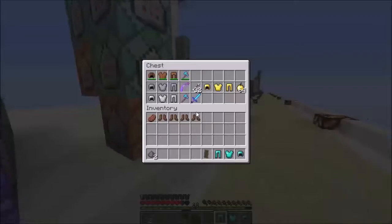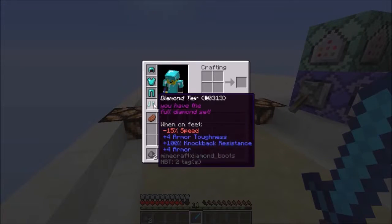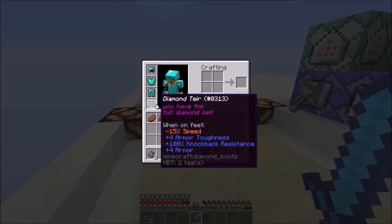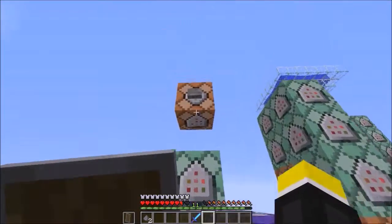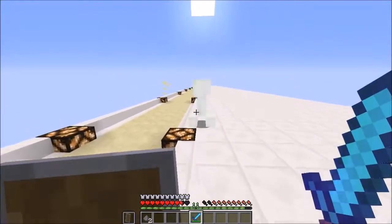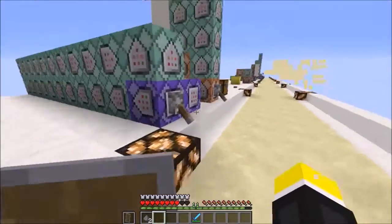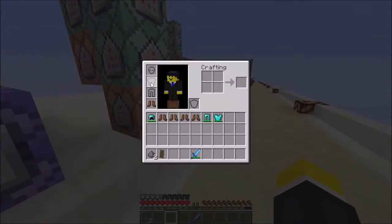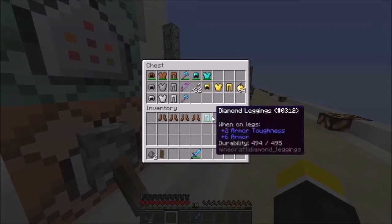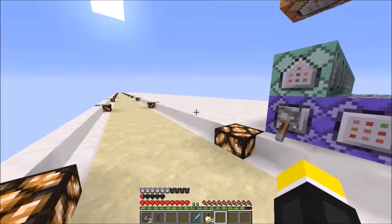For the diamond set I'll grab a sword. This one gives you additional knockback resistance, extra armor, and extra armor toughness, which makes you very resistant — but it does come with the penalty of slowness. You can see I barely took any damage there.